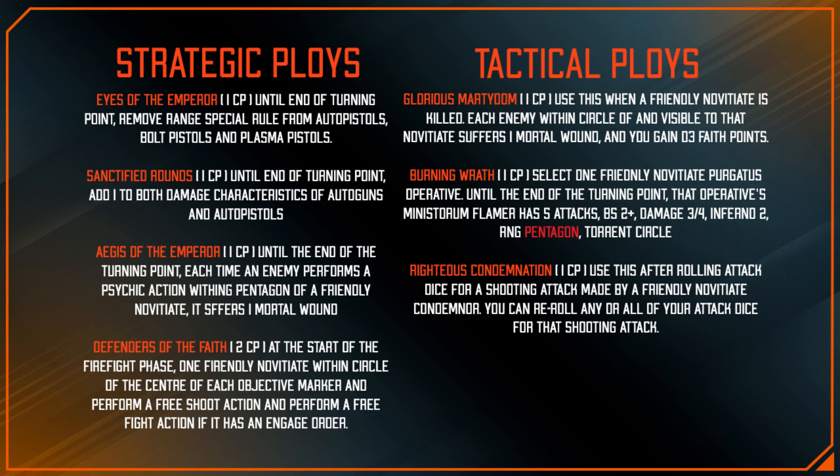Defenders of the Faith is a two-CP ploy: at the start of the Firefight Phase, one friendly Novitiate operative within two inches of the center of each objective marker can perform a free shoot action if it has an Engage order, and it can also perform a free fight action if it has an Engage order — so it gets both a free shoot and a free fight action. Two CP ploys are hard to justify, but with Faith Points saving CP it has real potential.